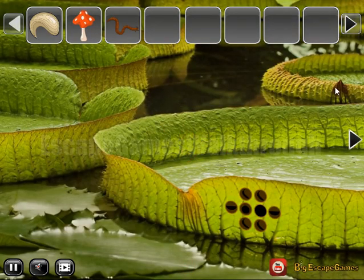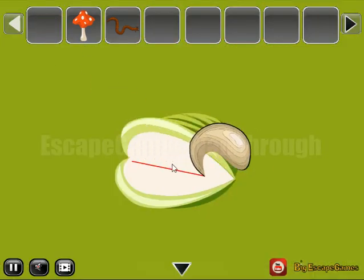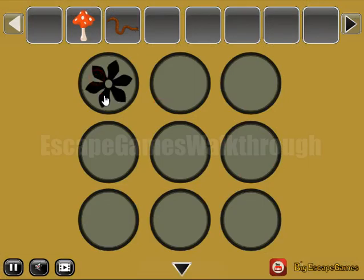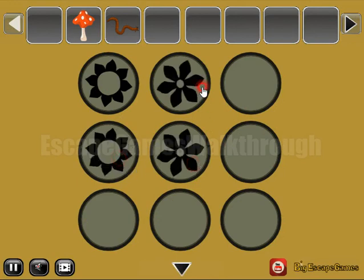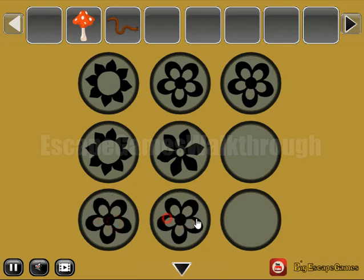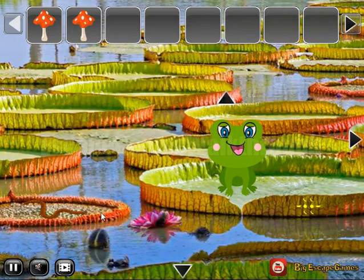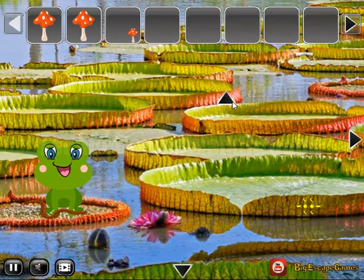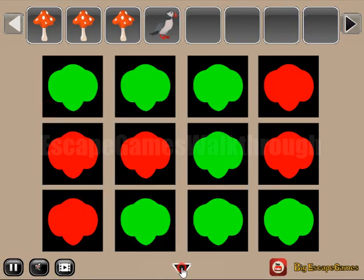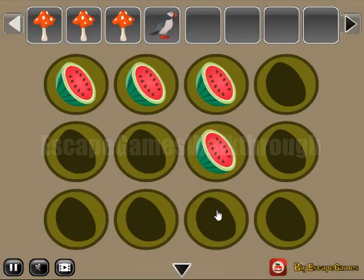Here is the worm next to this clump, so we can cut it and get a hint of different flowers - the same flowers. Let's select on this place. One more mushroom we've got. Here's a place to feed the frog - get the mushroom. One more hint we can get from these red and green items.